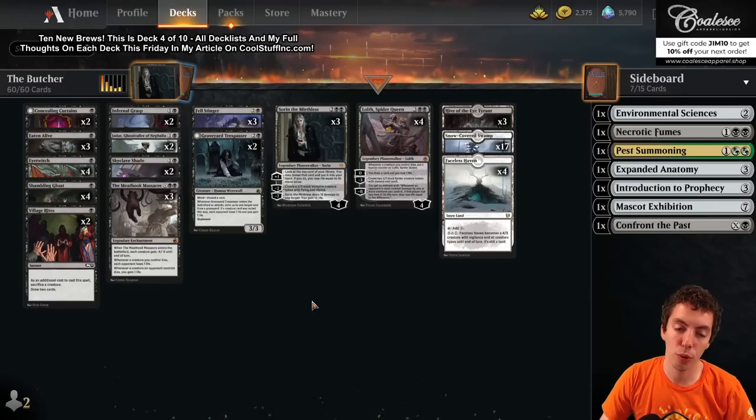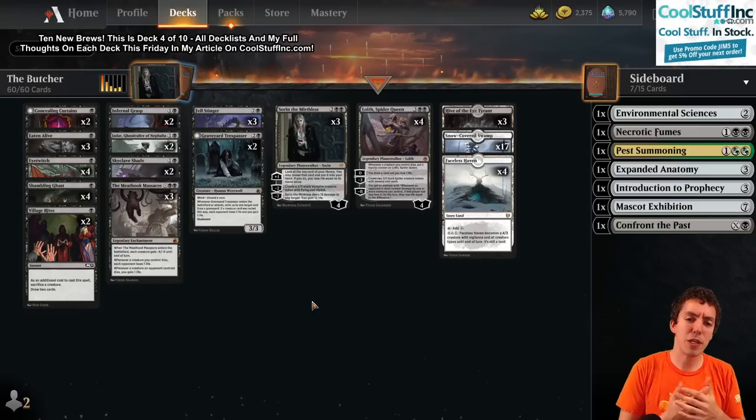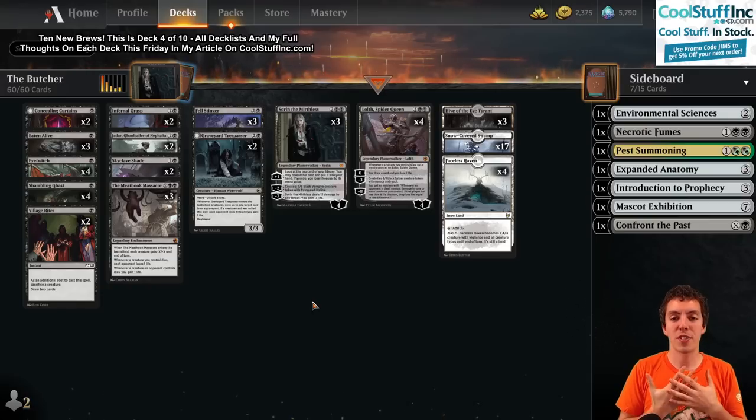All right, what's up my friends? Welcome to 10 New Brews. I build 10 new decks for the brand new set Innistrad: Crimson Vow. 10 new decks, 5 games, best of 1, rockin' and rollin'. This is deck number 4 of 10.